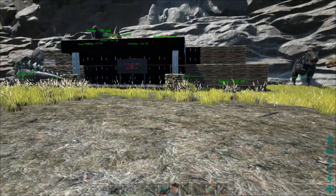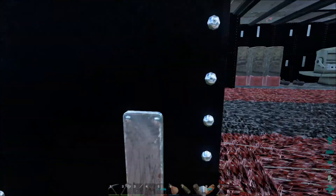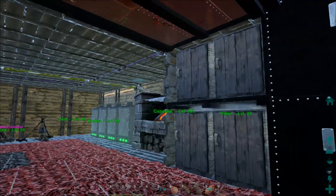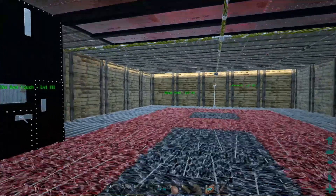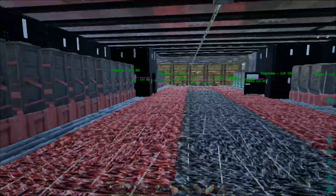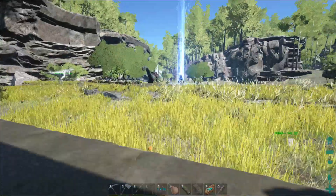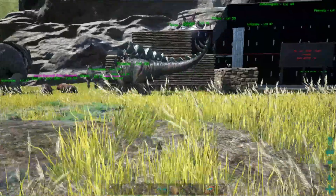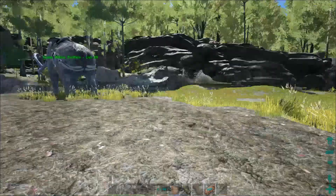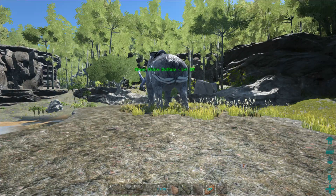For the Spinosaurus — that's the next dinosaur I want to tame because I don't have one yet — you need eggs from the Argentavis, which are the big birds. We've got three of them on the roof, but I've yet to find an egg. I'll post a link down in the description with some of the recipes for how to create this kibble. If you haven't already, please subscribe to my channel — I post a new video every day. Thank you guys so much for watching. We'll see you next time.